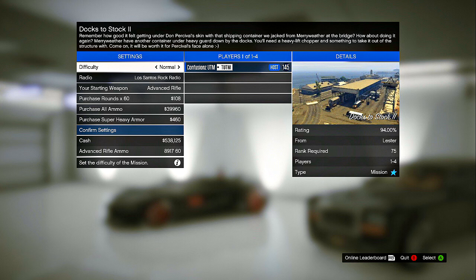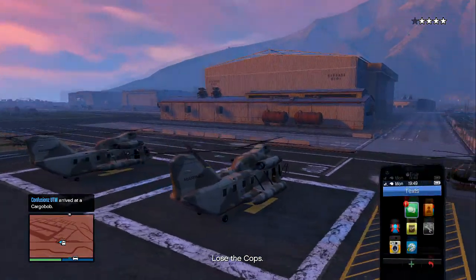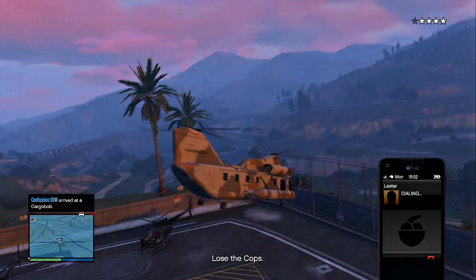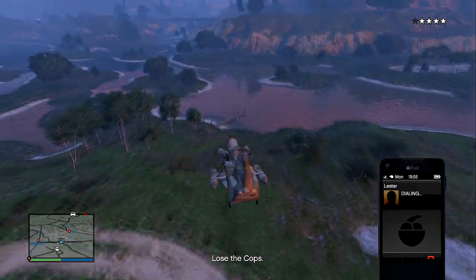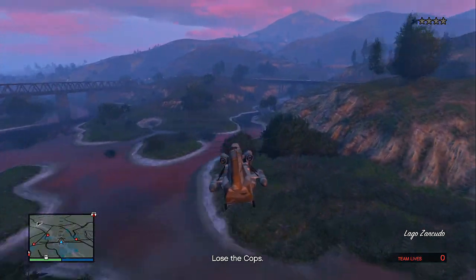Once you guys get that, you'll just want to start the game. You can do it by yourself, and it will tell you to get a cargo bob right away. You guys will need to go to the military base and get the cargo bob. I went and called in Pegasus, got a buzzard, and went to the military base and picked it up. You guys will need to lose the cops, and you cannot use your personal cargo bob if you have it from Pegasus.